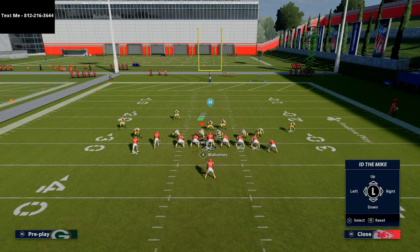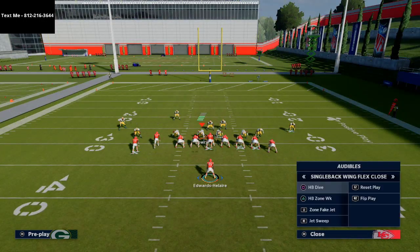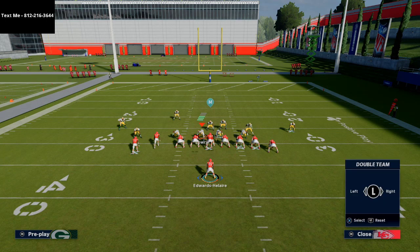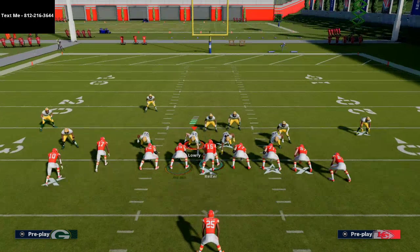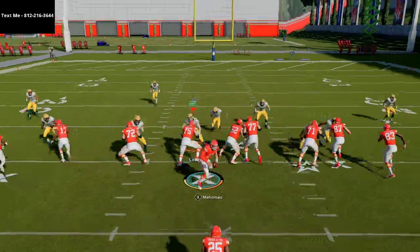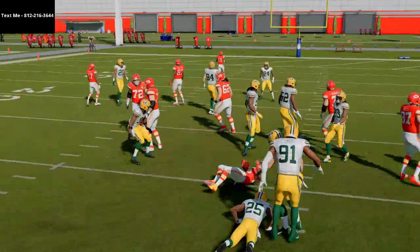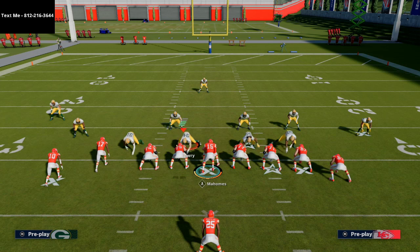ID-ing the mic basically tells the center who to block — that's my personal opinion. What you could do is double team whoever that key person is you want to block. When I'm running the dive, I like to hit circle and get onto one of the interior linemen — specifically the left guard — because I like to cut the dive back. But even though it does help some, it doesn't ultimately solve the problem you're facing within this formation.